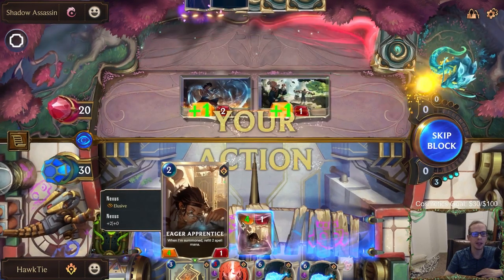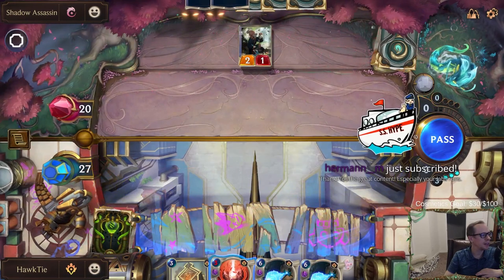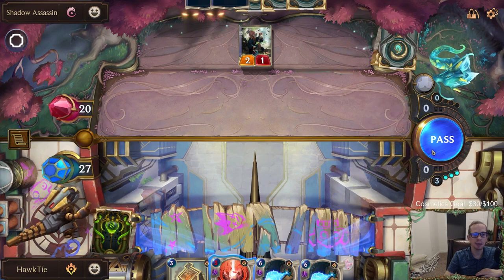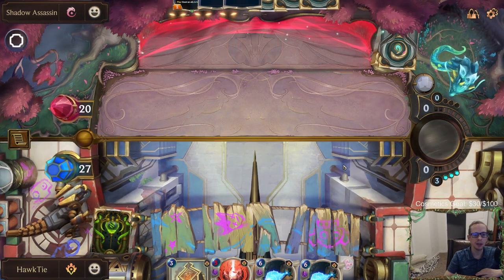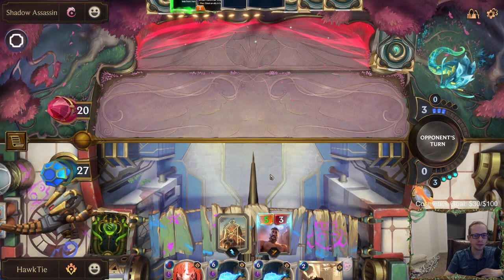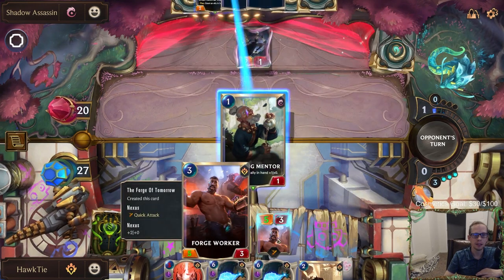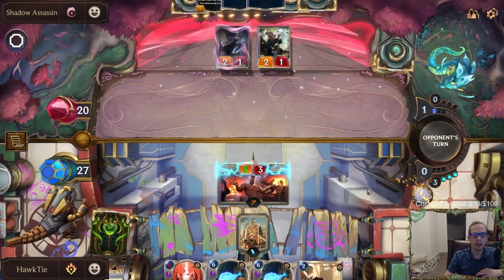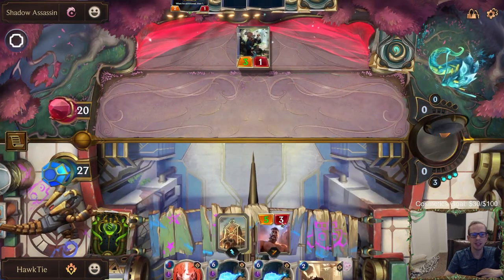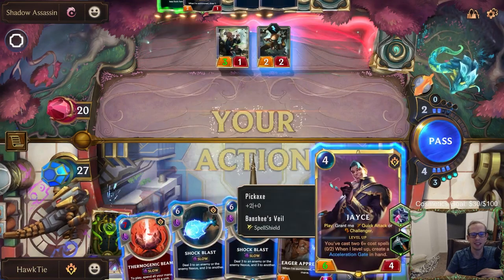The unit gets the random keyword — elusive, right, because it gets the random keyword. They are playing a lot of cards. If you want to see cards move through game zones, this is the matchup for you. All their cards are just doing random things. I kind of want to play the Shock Blast.